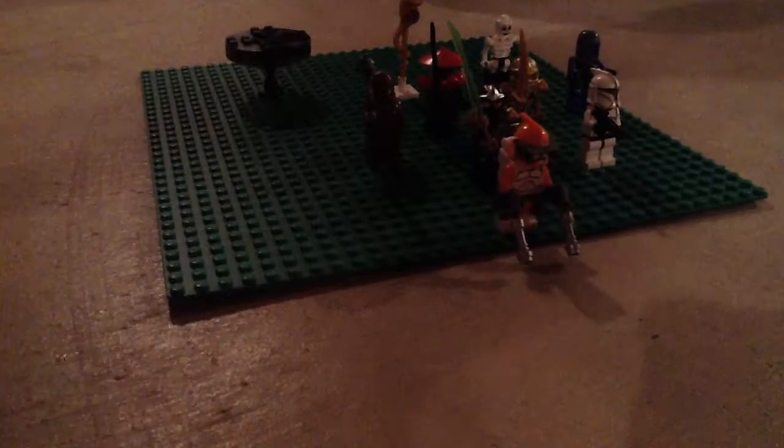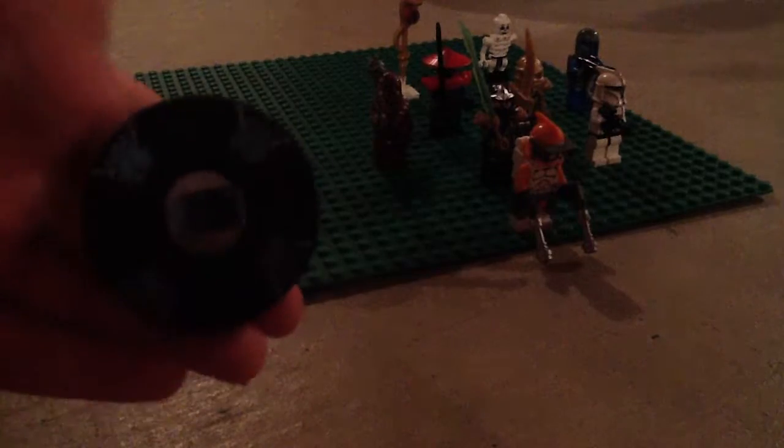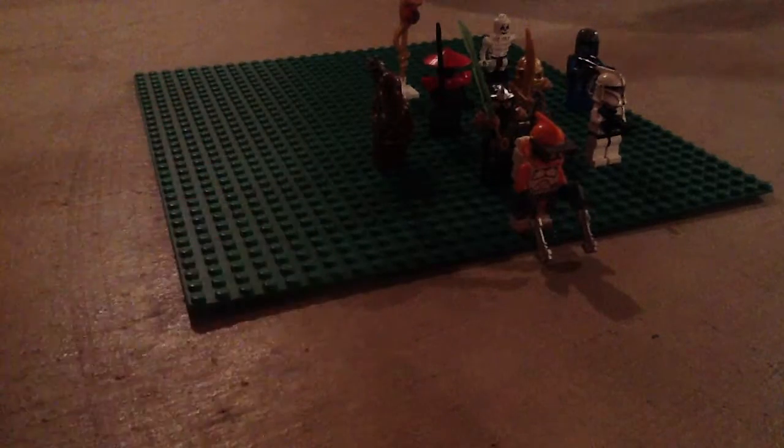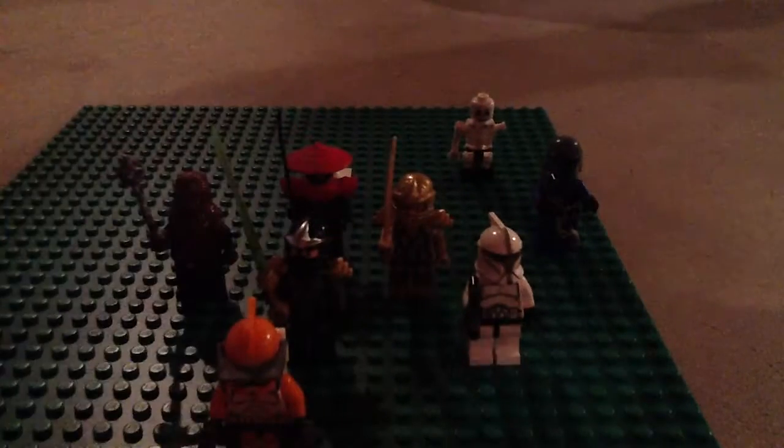Next we're going to do an R Trooper with a rocket launcher. Then we have a spinner — it's a skeleton spinner. Now we're going to do a snake staff. Fangpires.